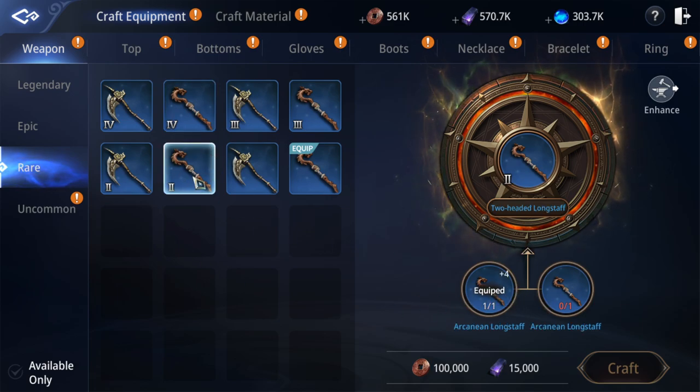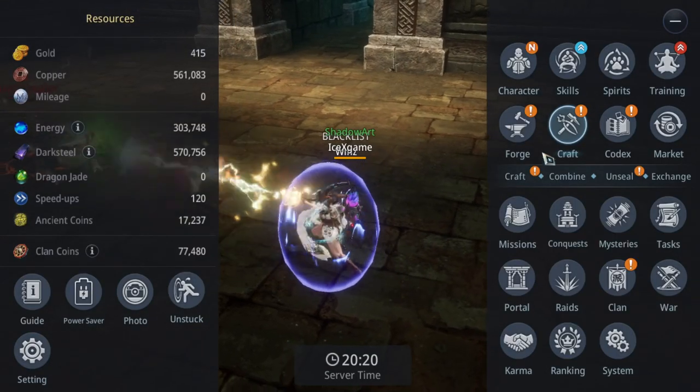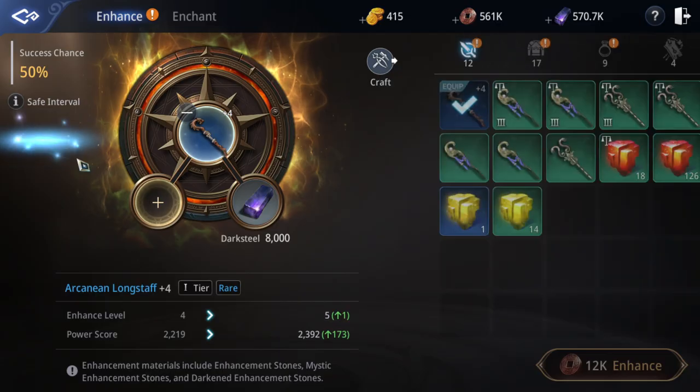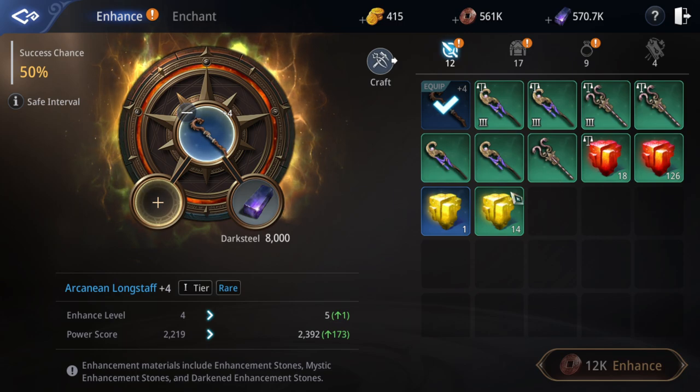If you don't have an enhanced item yet, you don't need to upgrade or craft this one yet. Make sure to save enough material — dark steel, enhance stone, and hand stone. This one we don't have yet, so don't need to craft it yet. For this blue gear, in my case I need to farm another five or seven blue enhance stones before upgrading.